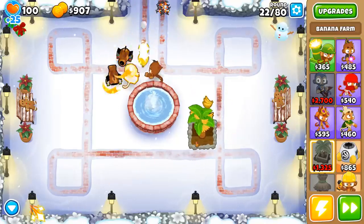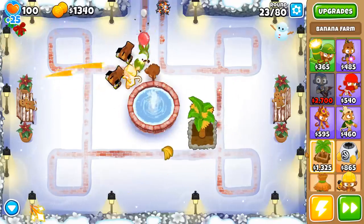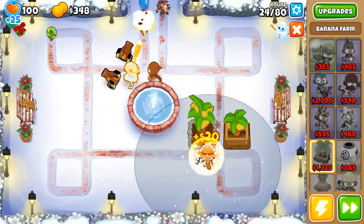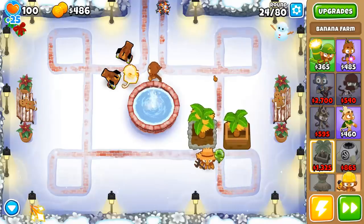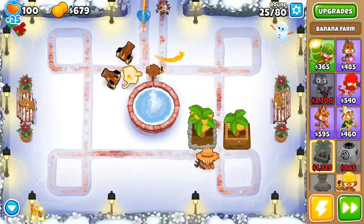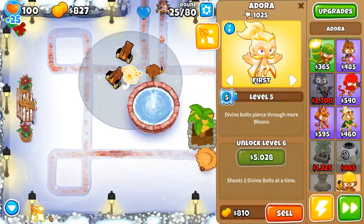So we're going to talk about all three abilities here really quickly. First of all, her first ability — which we have right now — basically increases your attack damage and range. Watch the range on her. Huge, huge range! We're not talking about some nonsensical little baby range bonus — we're talking about a big, chunky range increase. Helps us out a lot.